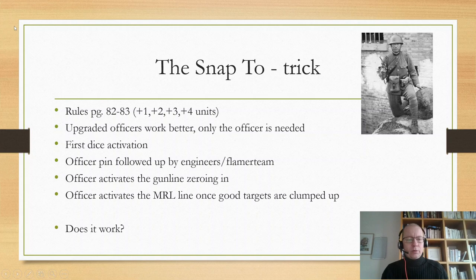You can also do this with a gun line — your officer in the center, all guns within his range, activating them at the same time. If you're zeroing in and ended last turn by starting to zero in, you get that second shot on a five, and you do it before the enemy gets to move, with a lot of guns at the same time. That can also be worth it, though it's a little situational.